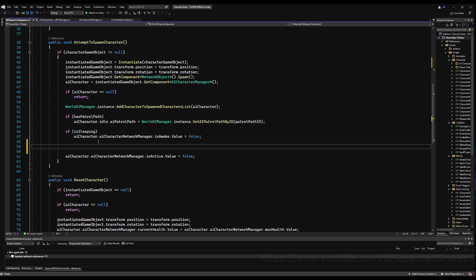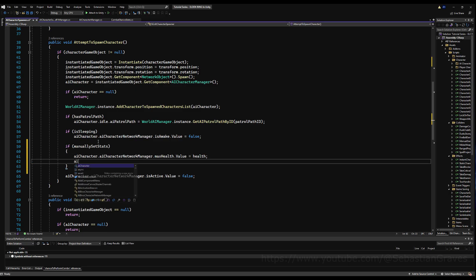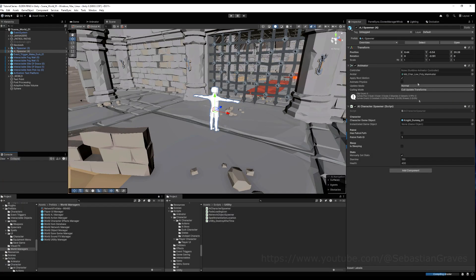Before you disable your AI's character, check for 'if manually set stats', then say ai character network manager dot max health dot value and health dot value equal to the health variable. Same thing for stamina — max stamina and stamina equal to stamina. You could optionally call 'set max health' and it'll update both, but we'll continue on this way. Save that.